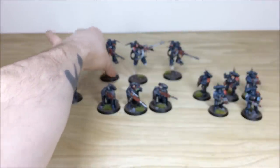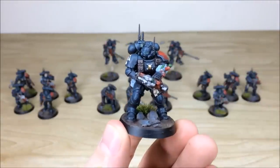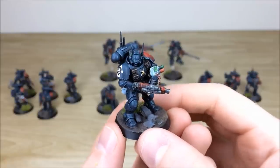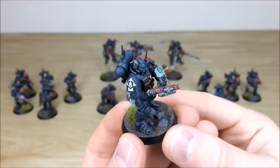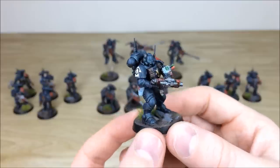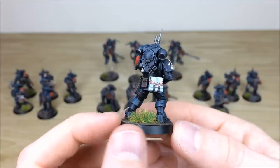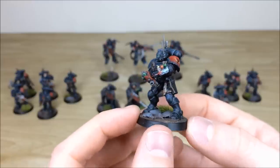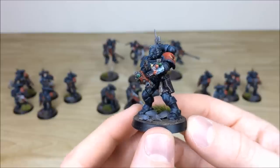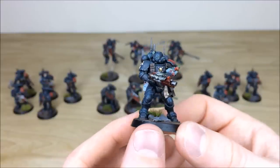Now we're looking at the Vanguard. First up is the Apothecary — I can't remember his full name, put it in the comments if you know! His reductor with vials, bubbles, and the screen all done. All lenses fully highlighted and picked out. There's a bit of blood on the satchel and on the needle on the gauntlet — he's been obviously helping somebody, stimming someone undoubtedly.